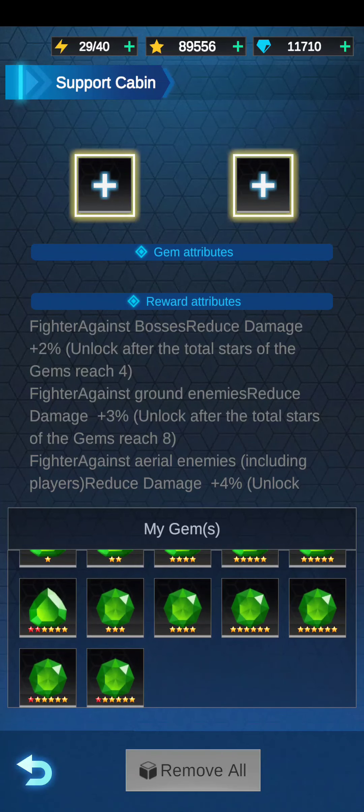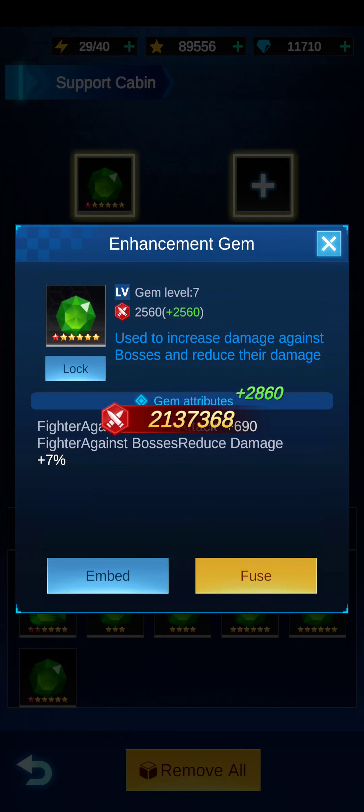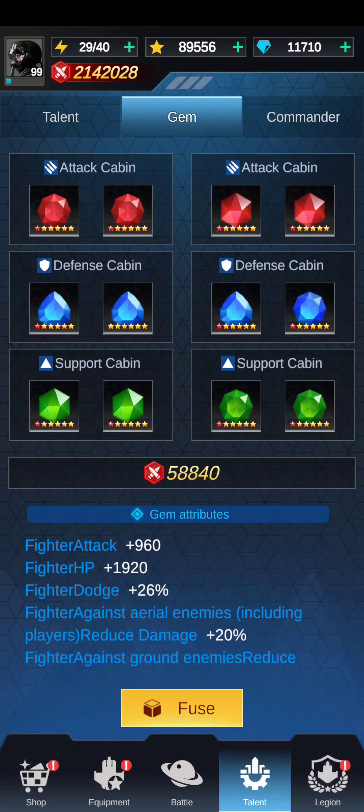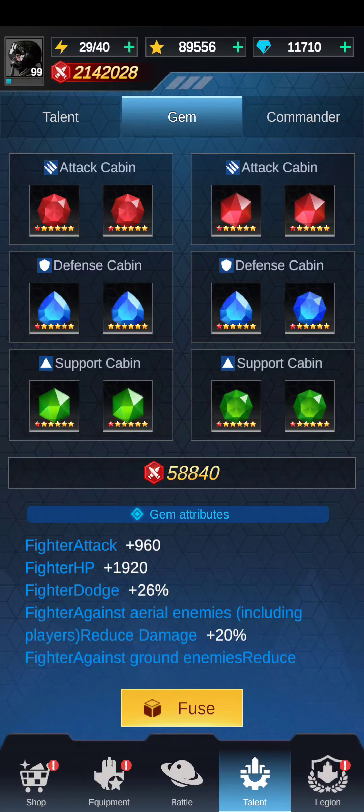Boss doesn't mean you get more because it says boss — your star value is what's important. Each gym is created equal in terms of power type, so pick something with more power. Here I have a red star boss gym, so I'll embed those. Now I'm using my best gyms in aerial and my best gyms in boss — that's the correct way. Just use your strongest gyms.